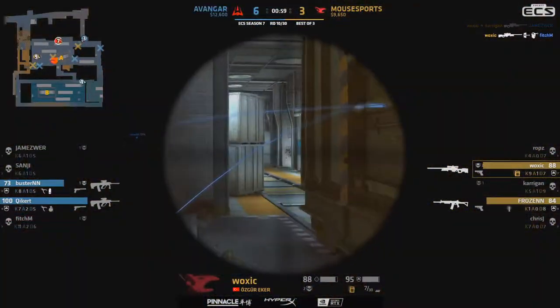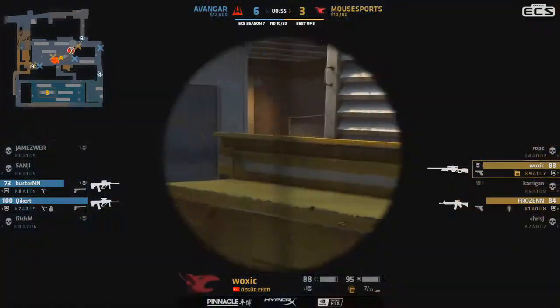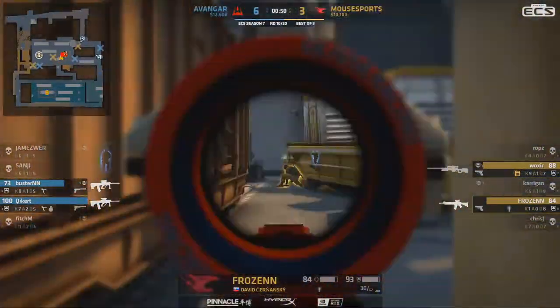That's beautiful from Woxic, just gliding around the map. The IV smoke actually helps them plant the bomb potentially, if they can figure out where the other player is. So you can see Woxic, with confidence, will do that.